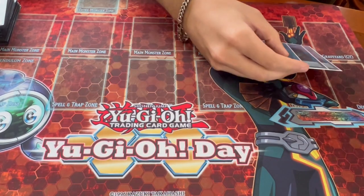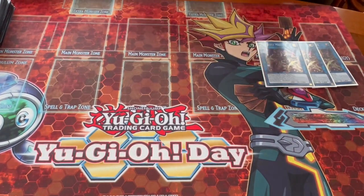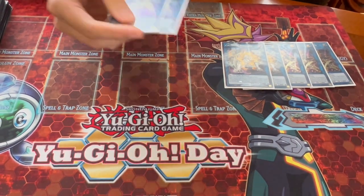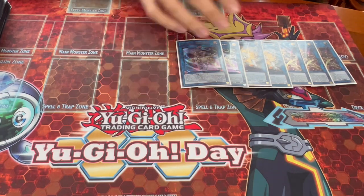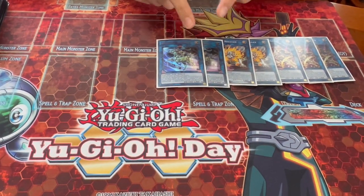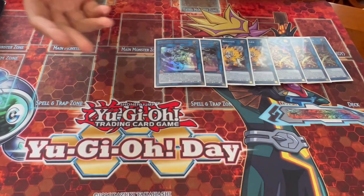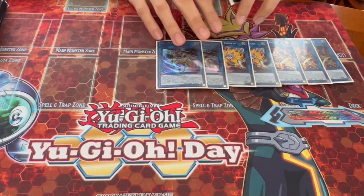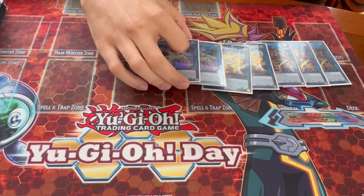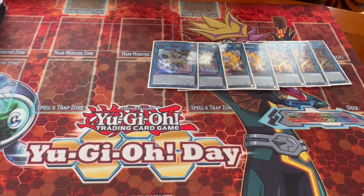Let's get back into the deck profile. We're playing three Magius — of course, you need to be playing three of this. It's your starter, one of the best cards in your deck. We're playing two Regulus as well as two Crusadia Equimax. These are just the best ratios for those Crusadia monsters. You need to be playing two and two because it's good in the mid to late game, and you don't want one of them ripped out so you don't have them for your OTK.